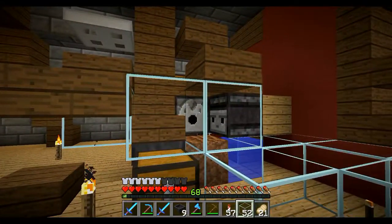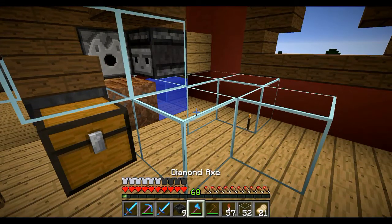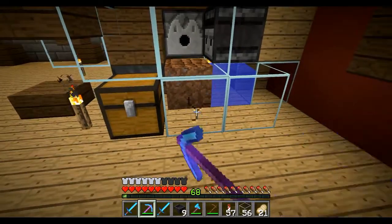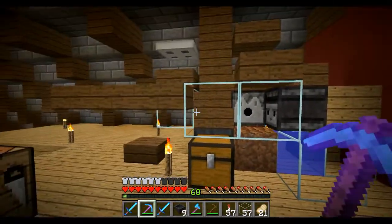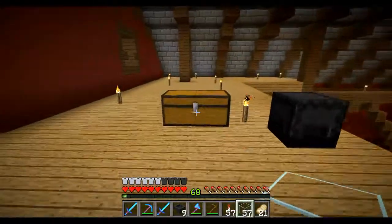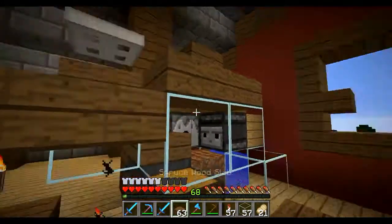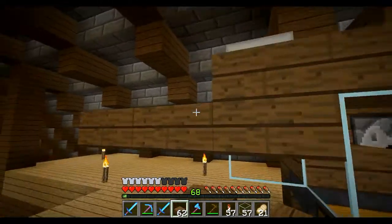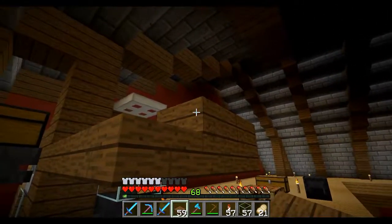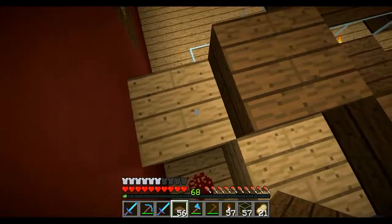If you want, you can put a block there and get your silk touch pick out to get your glass back - you don't want to lose your glass, it's valuable. I just want to place blocks so that zombies cannot jump up and kill my villagers, because that won't be fun having to get a brown coat all the way up here again. I'll slab it up over there just to make sure no zombies can spawn or get to them. That's pretty much the farm all done and dusted.